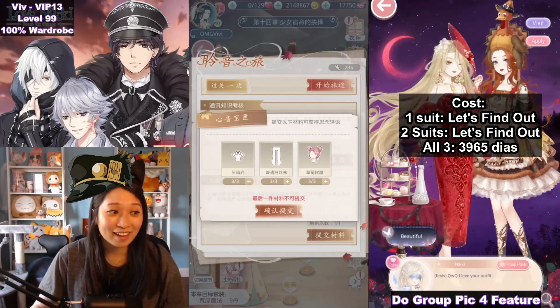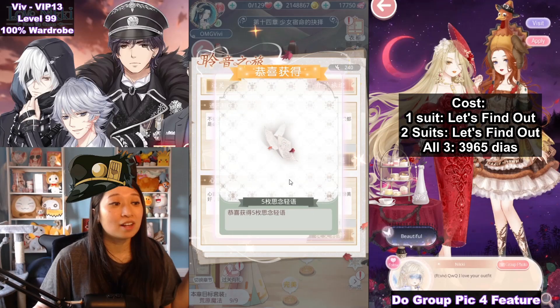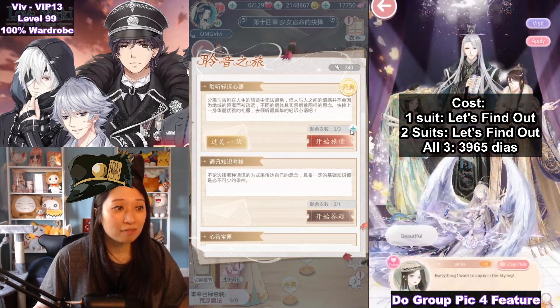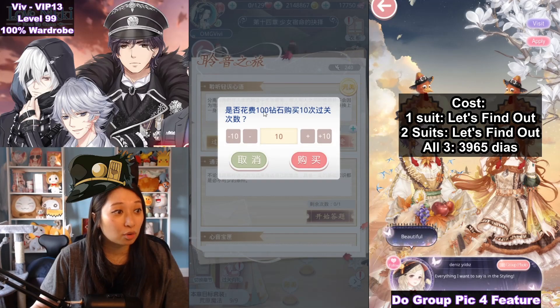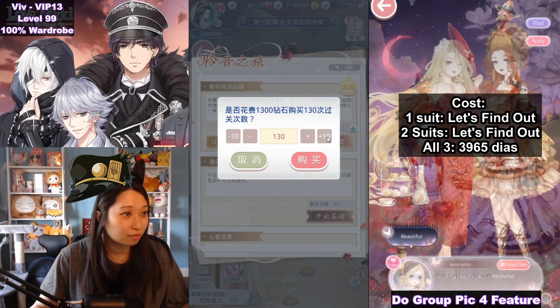Once you're all set, hit this button, confirm, and there you go — five event currencies for turning in those items. Now, if you want to spend gems, go from the first task to the plus icon. One attempt costs 10 diamonds, 10 attempts cost 100 diamonds, and you can go up by increments of 10 if you want to gem faster.